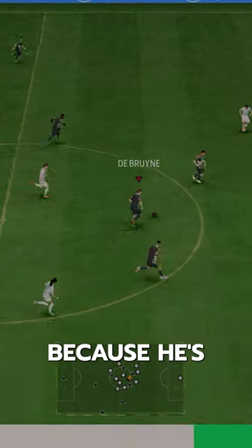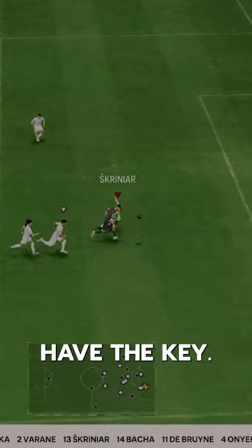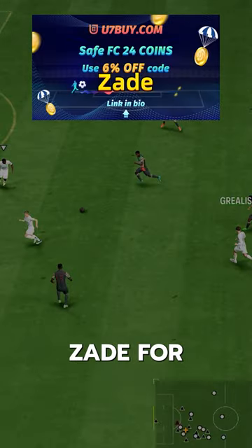This one is so tough because he's actually great with high speed and great physical presence, but he doesn't have the key play styles. If you need FC24 coins, check U7 by CodeZade for 6% off.